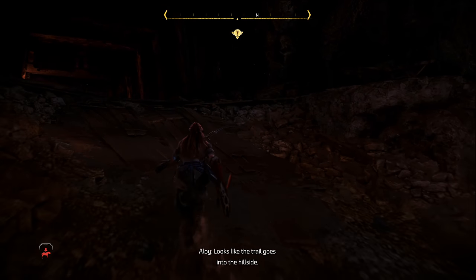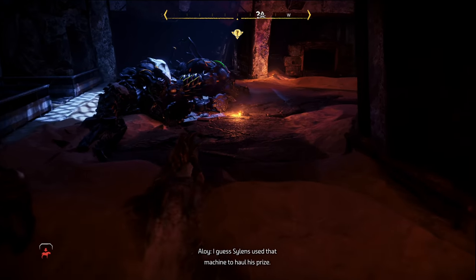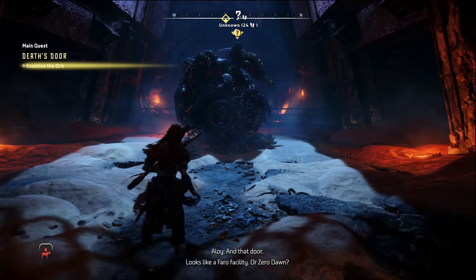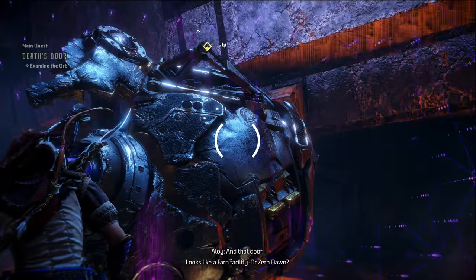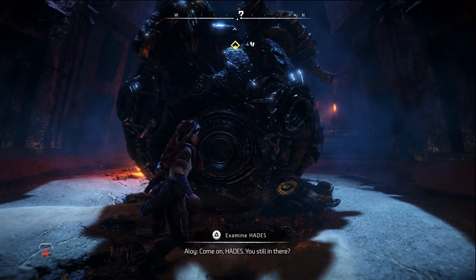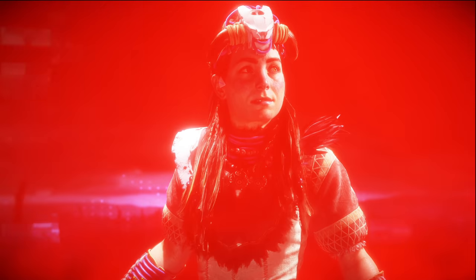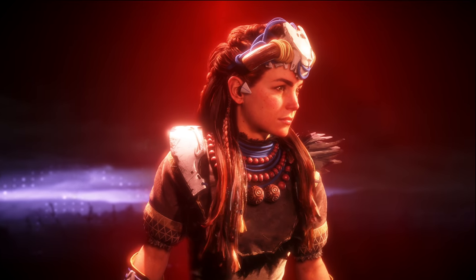I'm gonna need to check this video - I don't know if it's just that my one monitor is darker or if the episode is really dark, so I'm gonna watch that afterwards. See where this goes because Silence used that machine to haul his prize. That must be the orb Silence stuck Hades in from that door. Looks like a Pharaoh facility - or a zero dot. Come on Hades, you still in there?